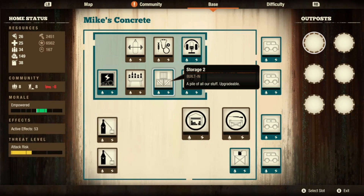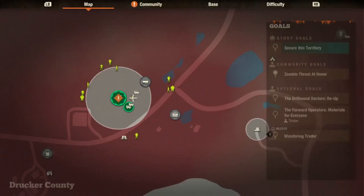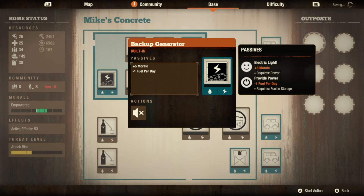We have a zombie threat — we'll finish the built-ins first. Then you have the machine shop, which is the same as a level 3 I believe. You get a plus 25% build action speed with power, plus 1 materials, and then I have a salvage furnace so minus 1 fuel per day on that. Then the generator gives you plus 5 morale per person for the electric light, as long as you have power. It provides power at minus 1 fuel per day, so if you have fuel it will give you that morale boost.